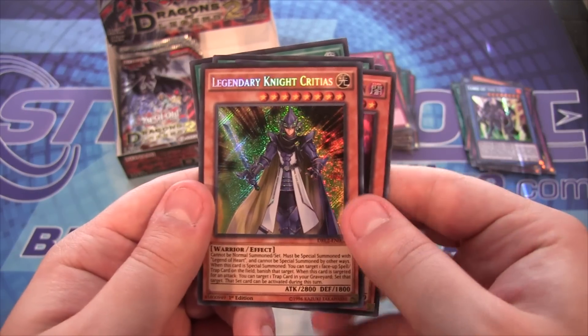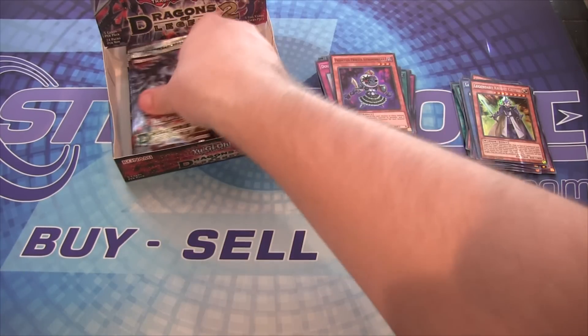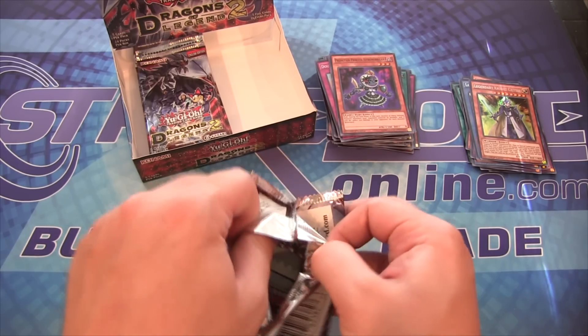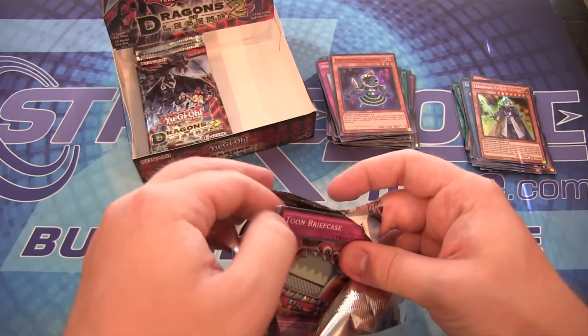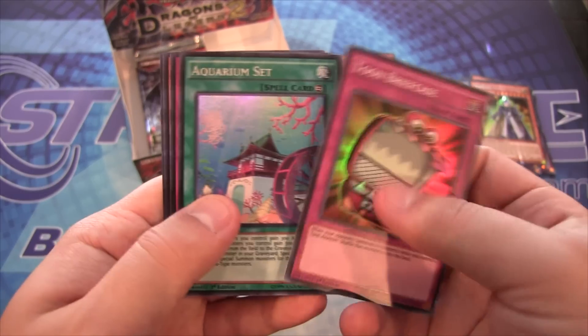Have a Legendary Knight Critias — I think that's my second one of those. So if I'm going to do the whole Knight Loop build or whatever, you need those. Let me see how many Tamias I have, the Effect Monster one. I think I have a playset, but I might double-check. I know I have the Dragon itself as a playset.